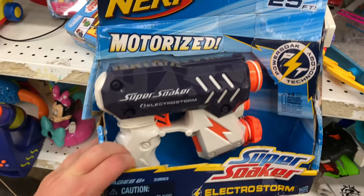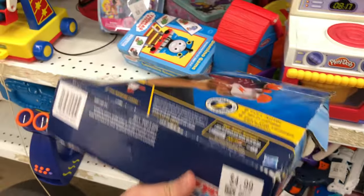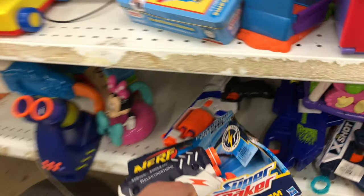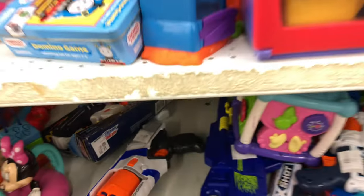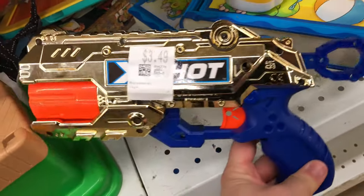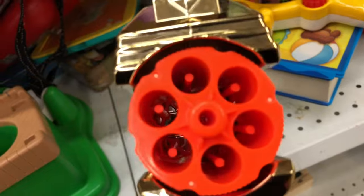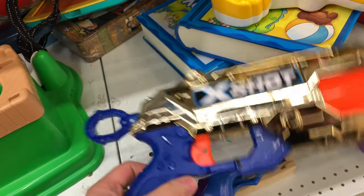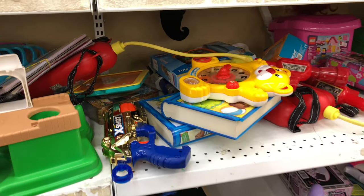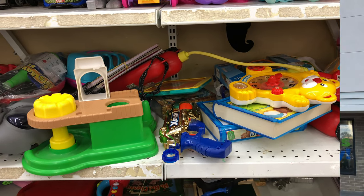Hiding back here, we have a boxed-up, kind of beat to shreds, super soaker for about $5. This is motorized, so that's kind of interesting, but nothing I really need. And before we left, I did find a Reflex — $3.49 for this one. It's got that special gold finish. Gotta pay an extra dollar for that one. Not gonna be needing that. Let's leave that behind and move on to the next store.